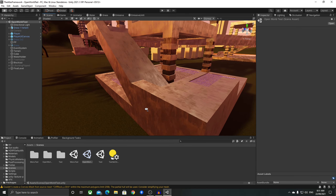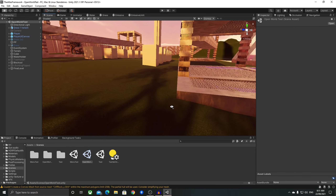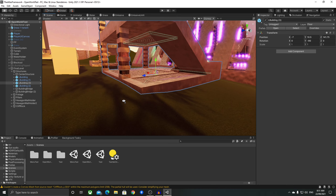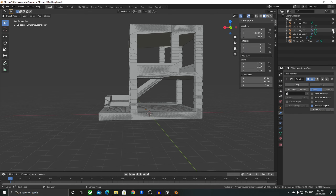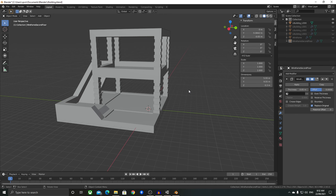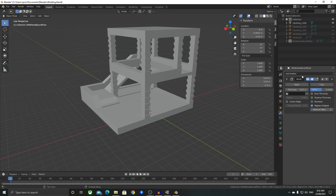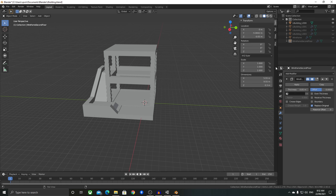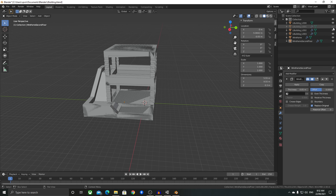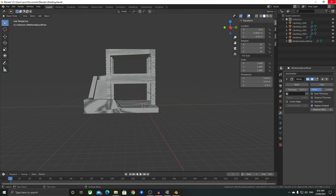This level has frustrated the crap out of me — the materials don't light properly and Unity's lighting system is awful in certain situations. So I decided, why don't I work on an open world area inspired by Halo? I even recreated one of Halo's pieces. I'll admit I've copied a bit of Halo — I went into Blender and from memory recreated one of the structures, creating the 3D model entirely from memory.